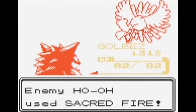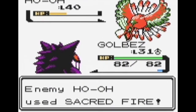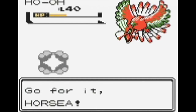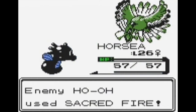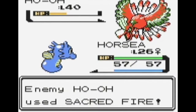Oh no. He used Sacred Fire, his signature move, which is pretty stinking powerful. We're probably just going to have to fodder off Horsea right here. Actually, let's try and use one Surf. Nope. Sacred Fire — totally dead. No way it's going to be able to survive. It's probably dead.